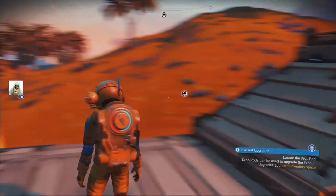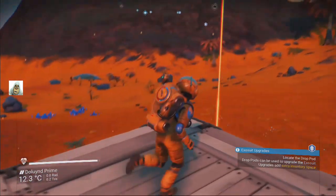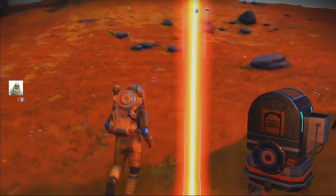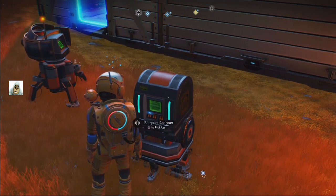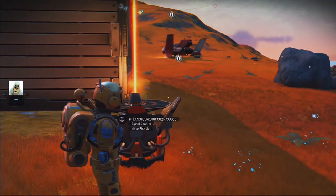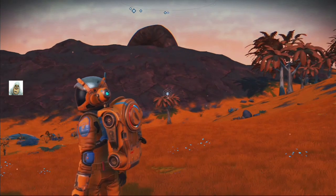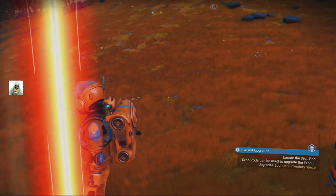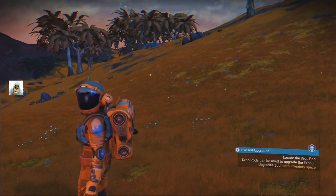Okay, this is No Man's Sky again. I've done the initial build. Got the Blueprint Analyzer — it's almost like a scanner. I put a signal booster down as well because I've located the first drop pod, which is over there. I've been able to go by foot — it's only seven minutes away. I have to locate the drop pod, and that's all I have to do.